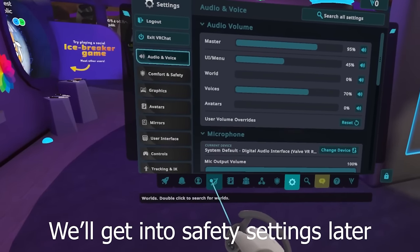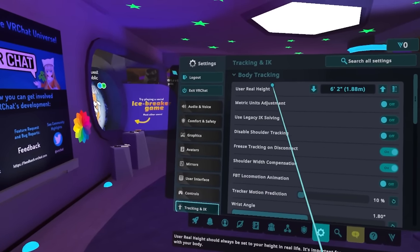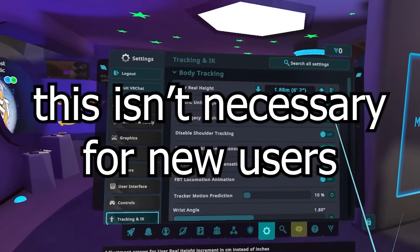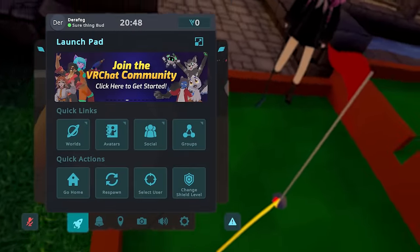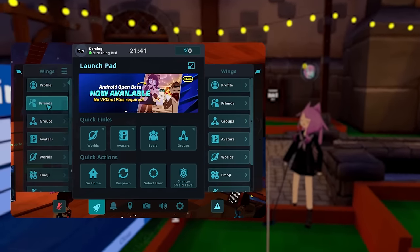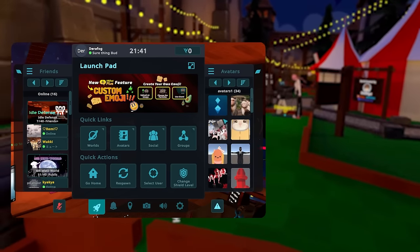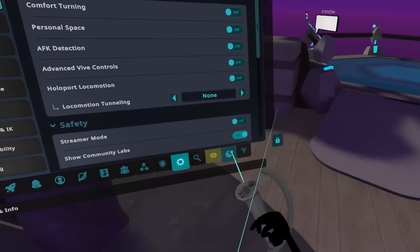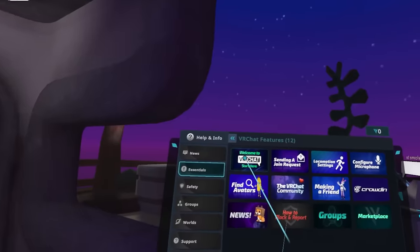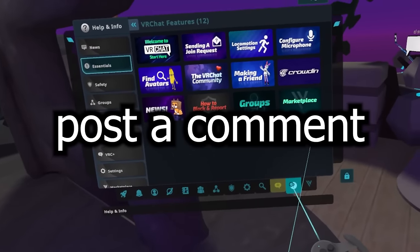The rest of the settings are pretty straightforward outside of things like IK settings and tracking — that's a full body thing. I'll assume that if you have full body tracking, you probably know that things like arm versus height ratio and knee angle should be adjusted on a per avatar basis. Back on the launchpad, you'll notice these wings coming off each side. These can be customized with a bunch of different menus, like a friends list and emojis to use. I personally have my friends list on one side and my avatars on the other, so I don't have to open the big menu to view them. On the bottom of the big menu, there's a question mark that will take you to a page with a ton of guides. So if there's something you don't understand, you can learn more there, or post a comment and I'll answer for you.